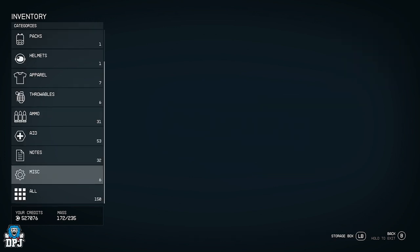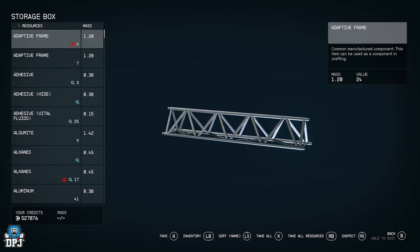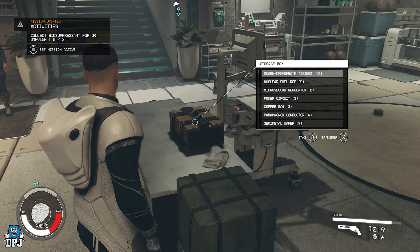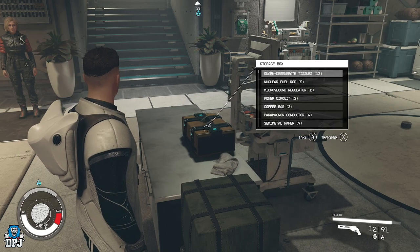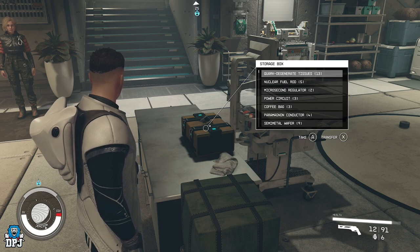And we are done. Go back to the storage box and as you can see everything is now in here — as easy and simple as that. Make sure you put all your resources in this little storage crate. I hope they don't patch this, because that would be insane and you'd lose all this stuff, but for now I'm going to take the risk because I think it's worth it.